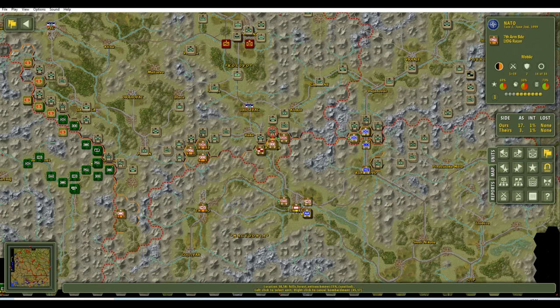Over here with our Macedonian allies, I don't want to leave them out but they can't attack anymore this turn, so we have to wait and hope for the best. Now over here, this is something we absolutely need to push through — it's a very large Serb roadblock. We can't wait for our Kosovo allies, the guerrilla fighters, to assist us. We need to push through on our own.